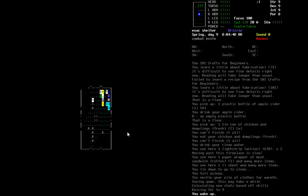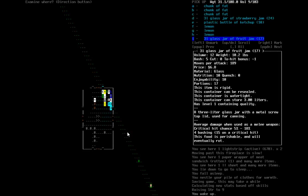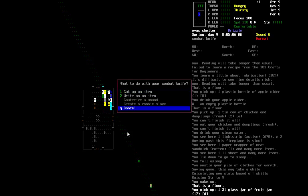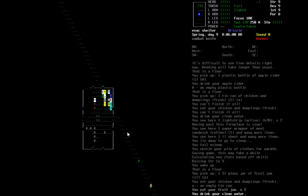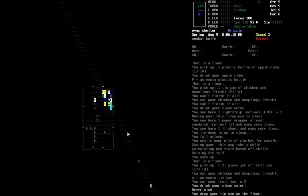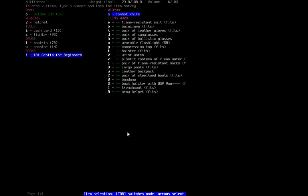We wake up at 8 in the morning. Karen still seems to be asleep. We'll eat some more jam. Hungry and thirsty — let's eat our chicken and dumplings and drink our clean water. The bottle's going to the food pile, food goes into the food pile, and we'll drop that off.